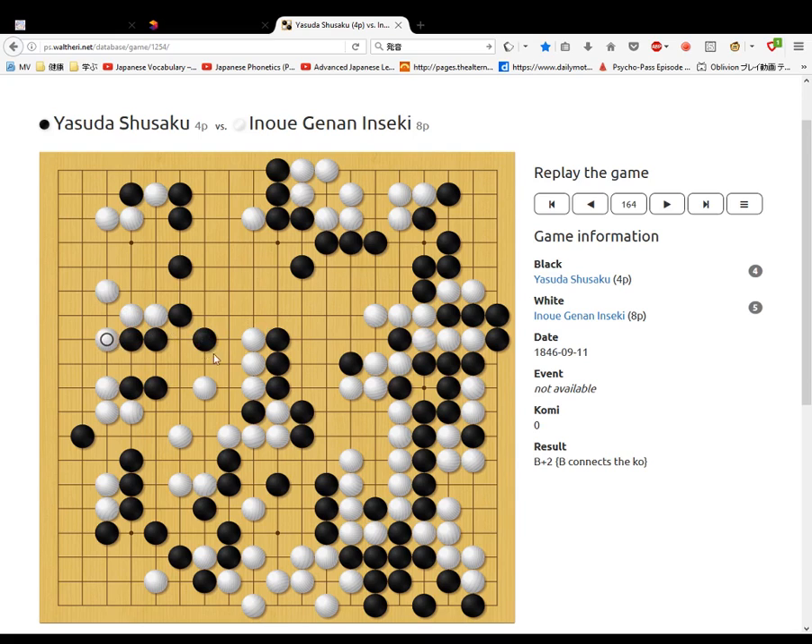Black makes his shape. White connects all these stones, taking all this side. Black hannes on these stones. White connects here, threatening this move next. Black jumps, taking this corner. Do this sequence. White pushes here and threatens to take. Black takes.